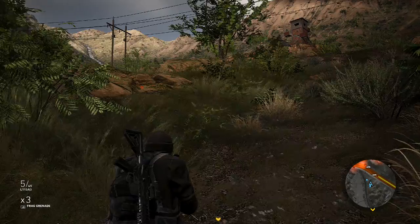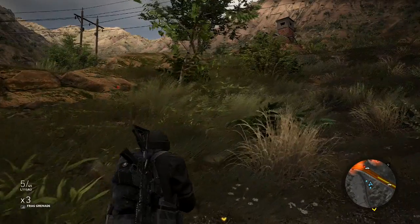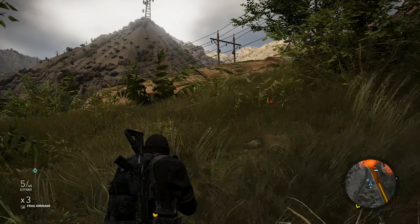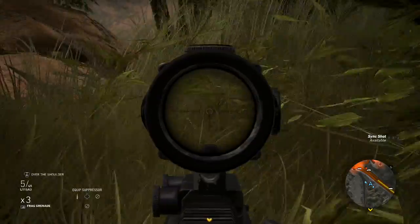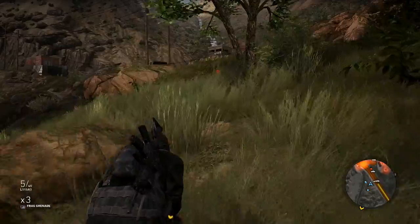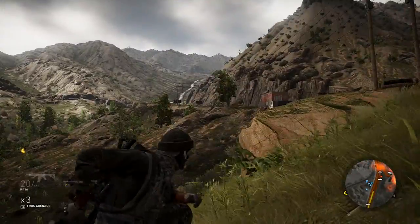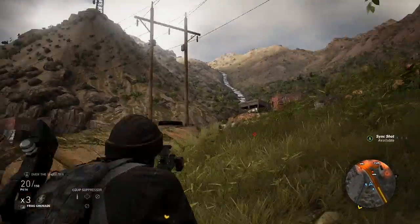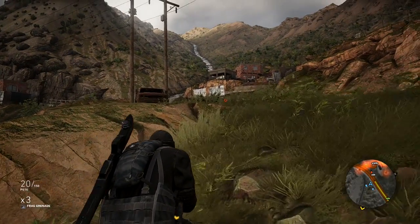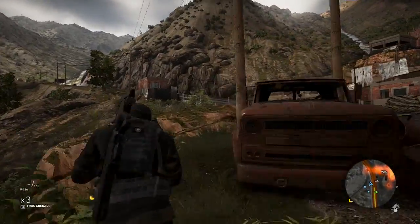Okay hello guys, so today we're doing something very different — we're playing a bit of Ghost Recon Wildlands again. I haven't played this game for ages but I hopped on today just to have a bit of fun and play through the story. As I was playing I came across this really good spot where you can literally hold off the Unidad patrols for so long. We're gonna go loud, have a bit of fun, and see how long we can hold off the Unidad attacks. I'm playing on Ghost Limited HUD.